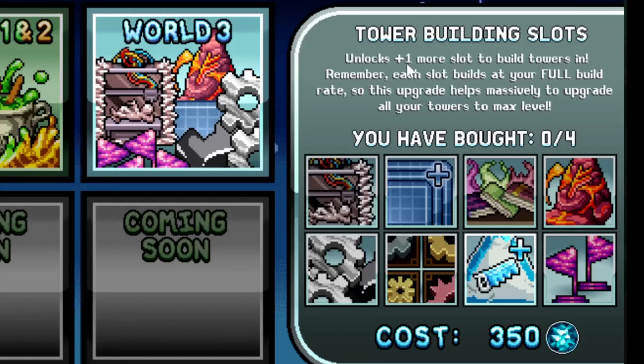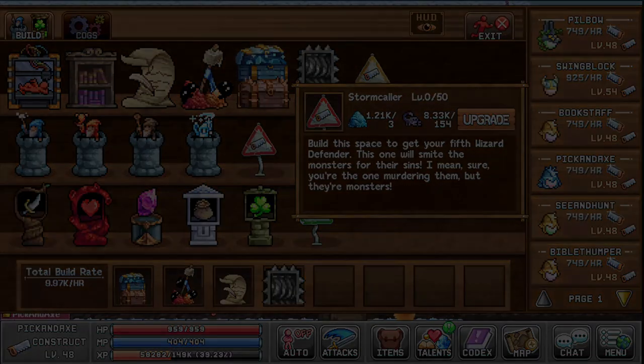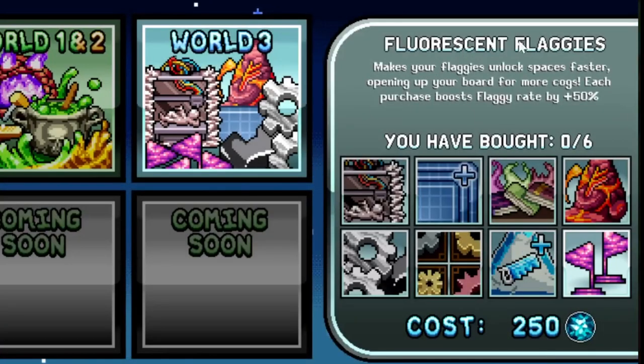Tower building slot unlocks one more slot to build towers in, and each slot builds at full build rate. You can buy four of these upgrades. I'm not totally sure if you can only place towers into them or not.